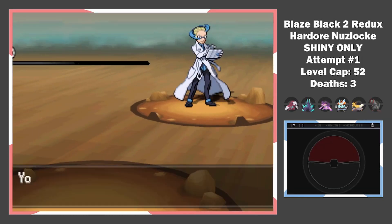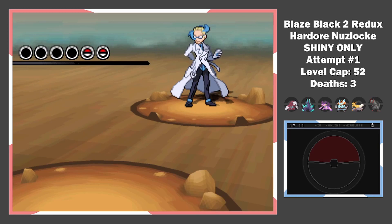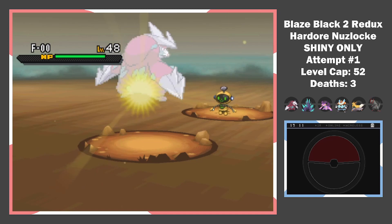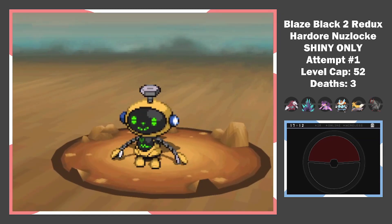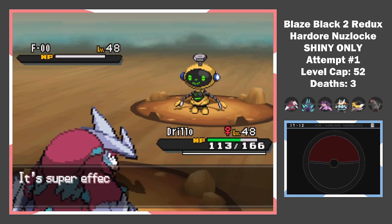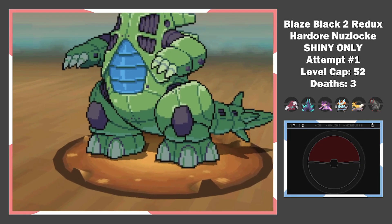Before the gym, we have to face Colress again. But this time he doesn't really have Pokemon — the game developers gave him Pokéstar Studios enemies made into Pokemon with the same stats as mythical Pokemon. But since they are both steel types, Excadrill easily takes care of them.